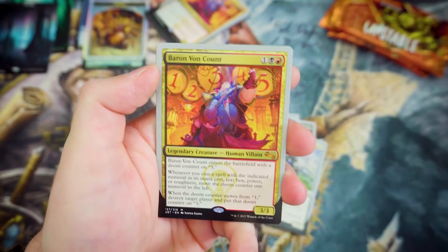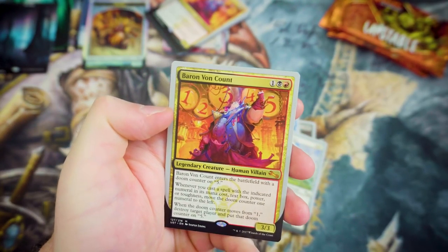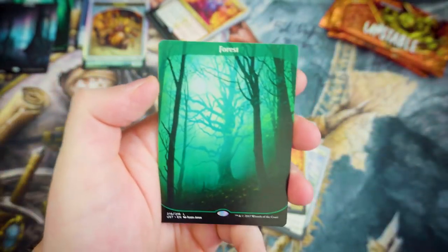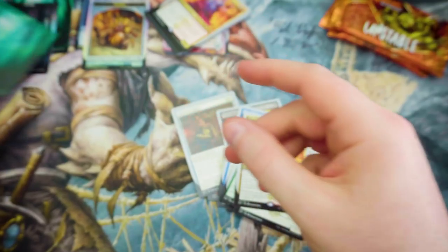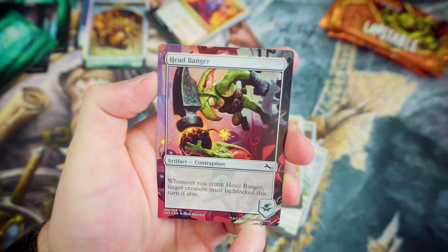We've got a second Baron Von Count! This is making my deck choice very easy — at least I know I'm going to get him out. Another Forest land — that's stunning. Two Baron Von Counts — I wonder what you're going to be doing there then.